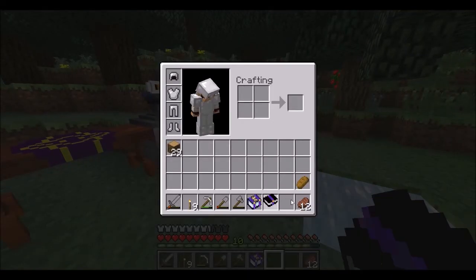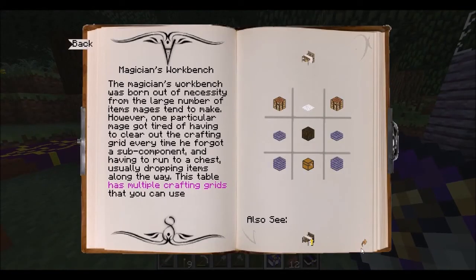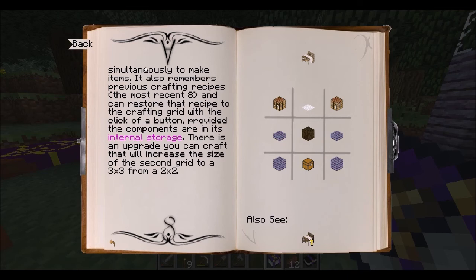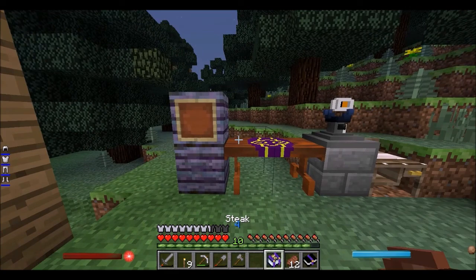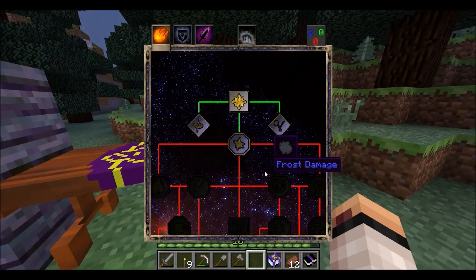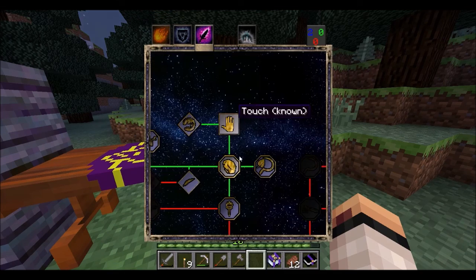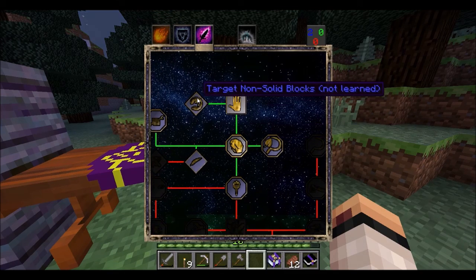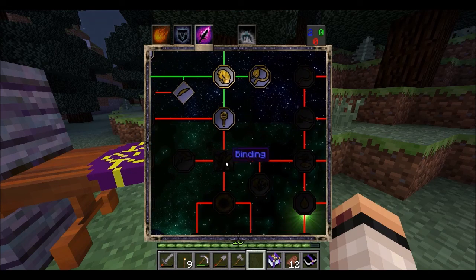I didn't do it — it wasn't me. So I don't know. That's that. Can I make anything else? Damage, gravity, bounce — got nothing there. Feather touch — what's that? Sounds cool, I have to say.